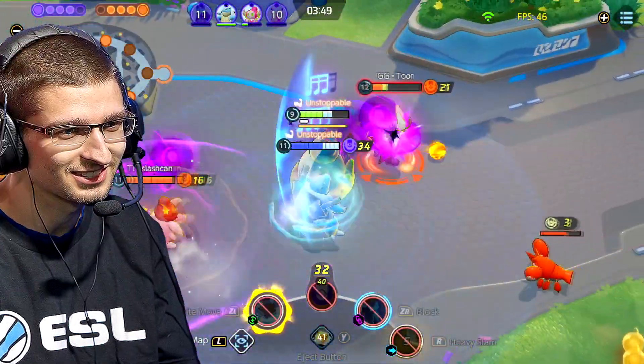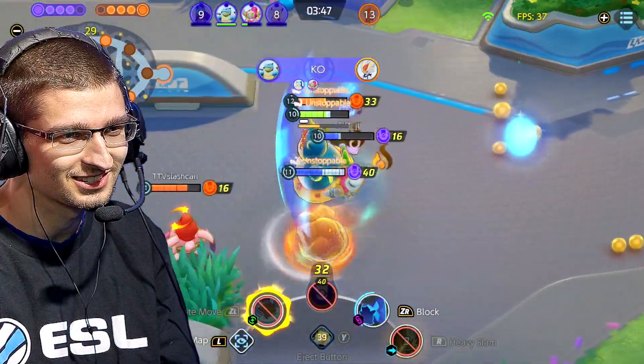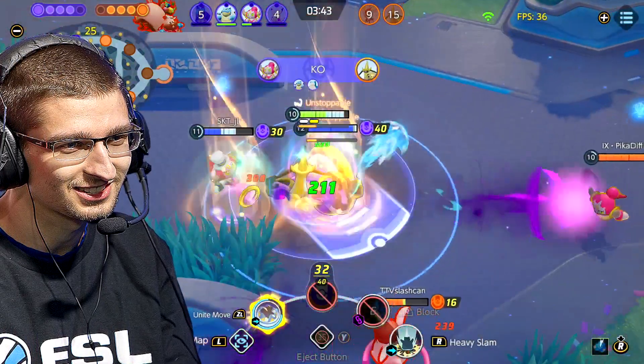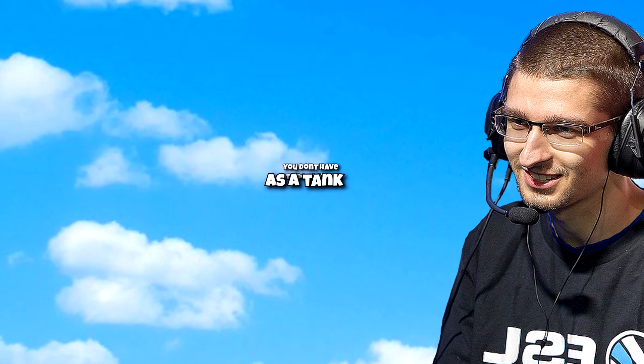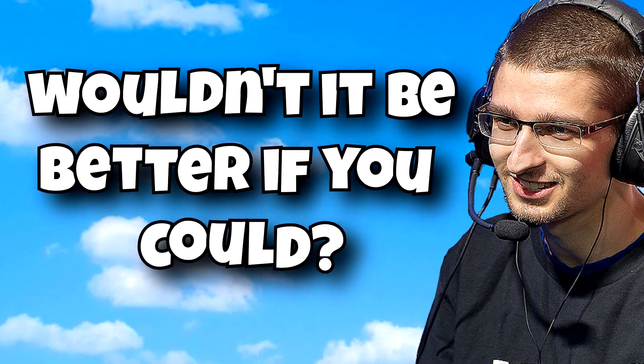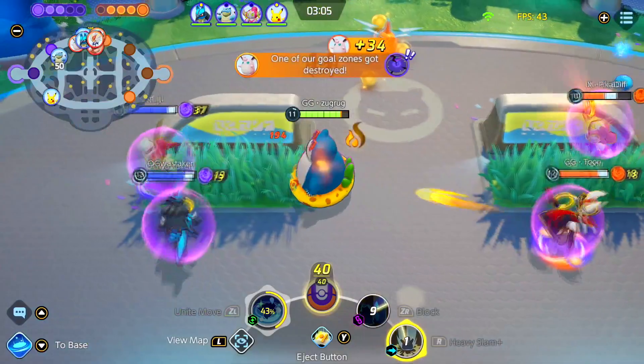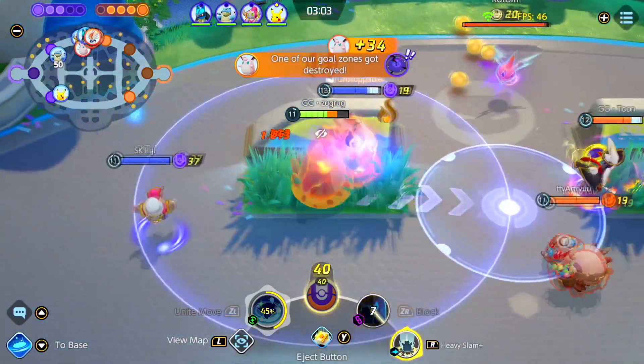Snorlax is good, but isn't great. His Unite move a lot of times is just used as a buddy barrier, but sometimes the healing can be useful. It's just a low-value Unite usually. As a tank, you don't have to do a lot of damage, but wouldn't it be better if you could? I sometimes do 50k damage with Wiggly. Heavy Slam Snorlax builds can't do this as consistently.